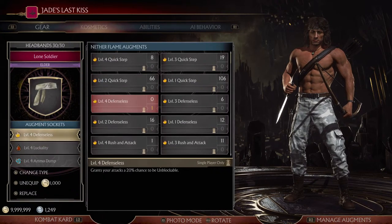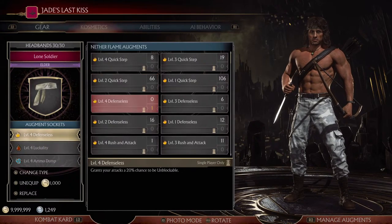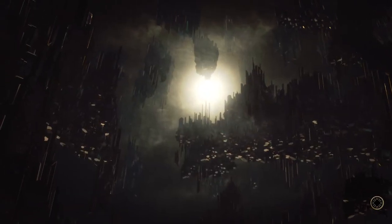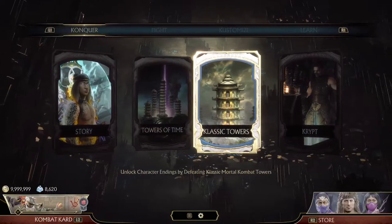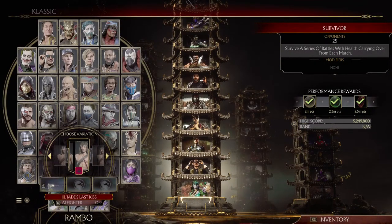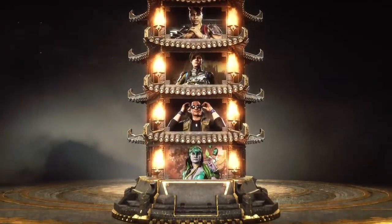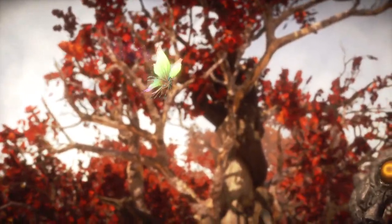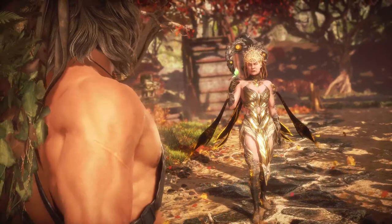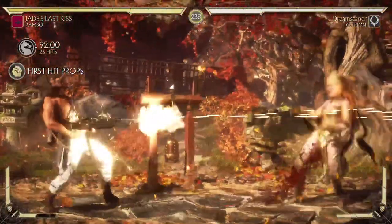Essentially only these three augments — defenseless, luckality, and ammo dump — are needed to get yourself flawless brutalities. In the classic towers or survivor towers, you can set the difficulty to very easy and grind. You'll get yourself a lot of currency this way with just those three augments.